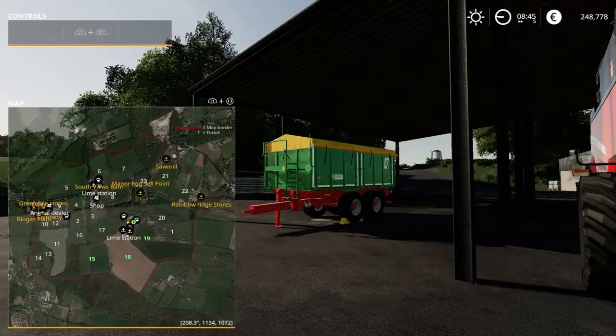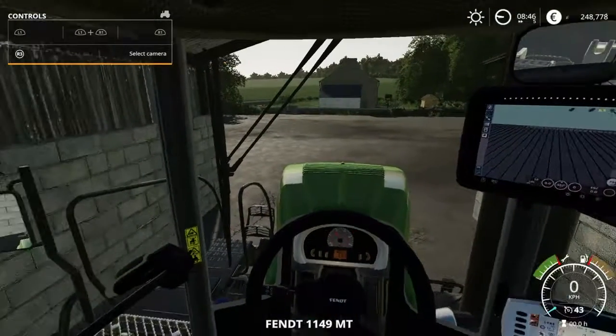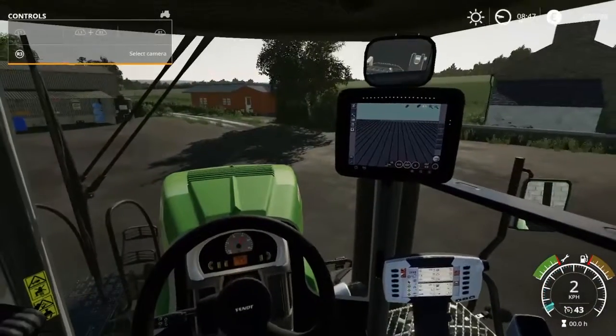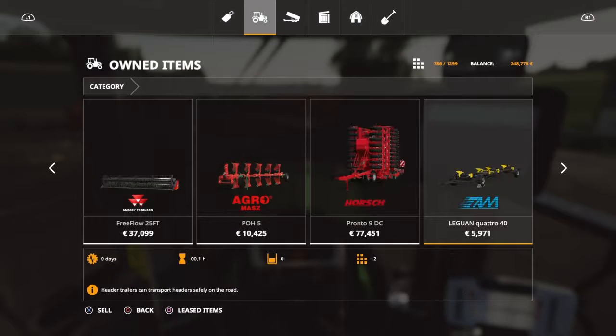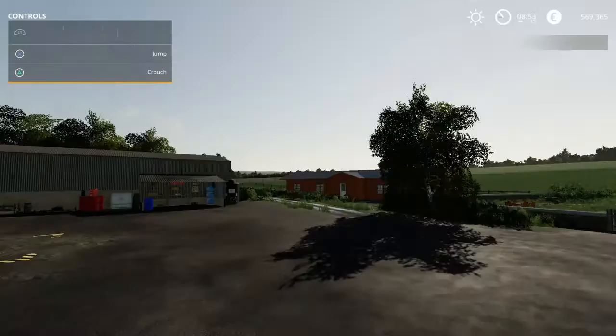Look at the size of the fields — 15, 18, and 19. We need to spice things up a small bit. I need to keep traffic on normal, fast automatic, engine off. I'll keep production off, plant withering off, weeds off.